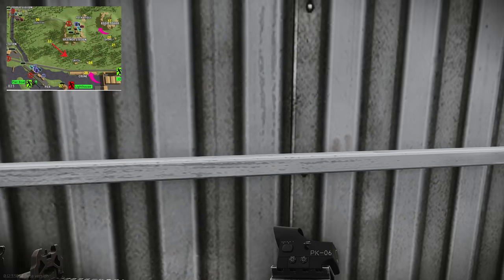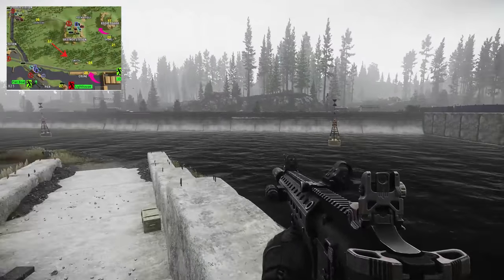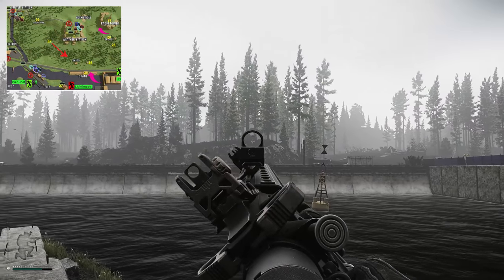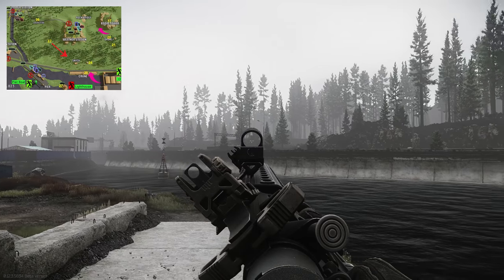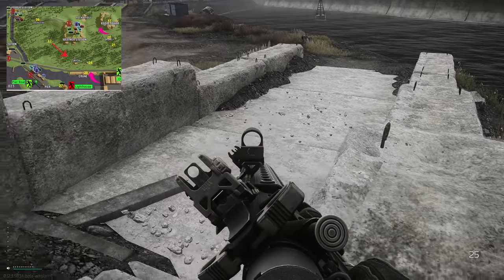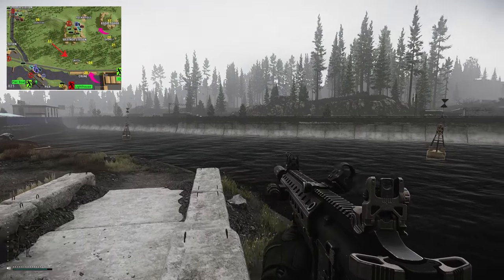A good little thing you can do is just tuck yourself around the corner so you're nice and safe. Something else to take note of: you're extremely open when you're running to this extract. People — it's all based on luck obviously — but people like to walk along this ridge right here, and you are walking directly out in the open when you come out here, so just be careful guys.